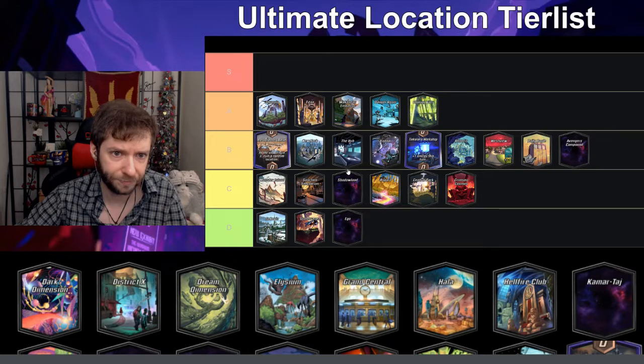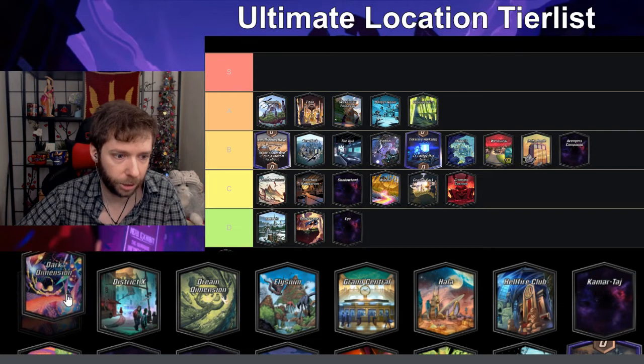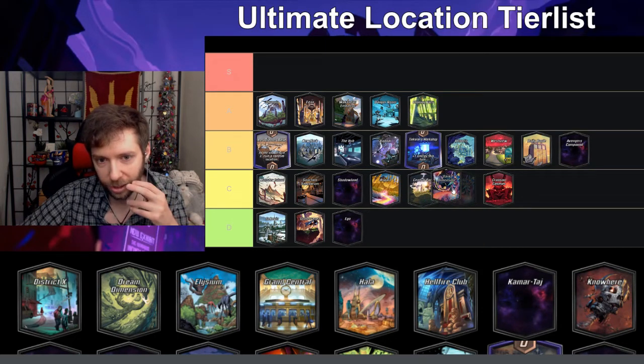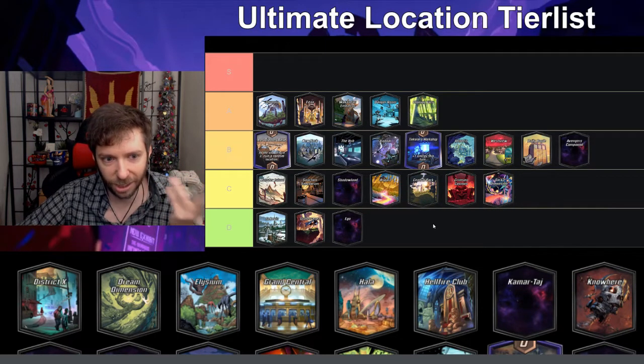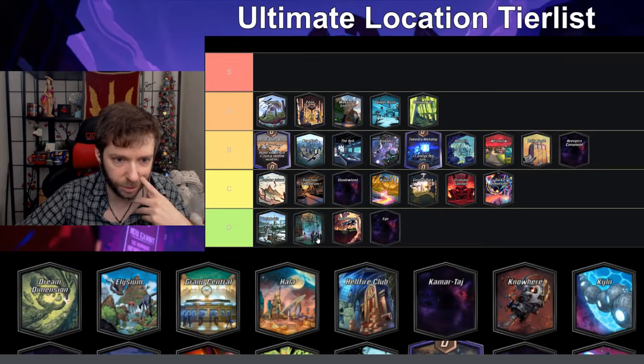Cloning Vats — whenever you play a card, gain a copy to your hand — I'm gonna put that in A. Dark Dimension — cards played here aren't revealed until the end of the game — I'm gonna put it in C. It's not horrible but I don't enjoy playing it.